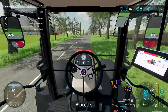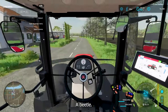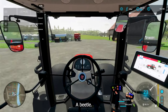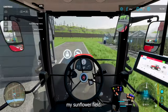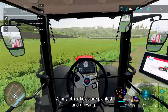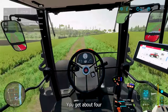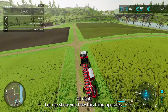Look at that little Volkswagen — a beetle! Let's go out here to my sunflower field. All my other fields are planting and growing. My grass is growing, not ready to harvest yet — I just did it last month. You get about four crops of grass a year. Let me show you how this thing operates.